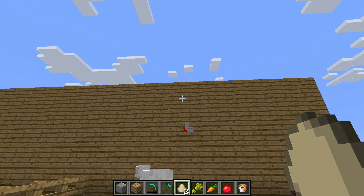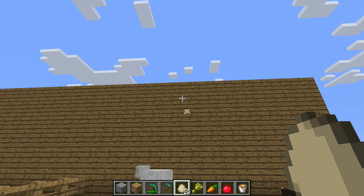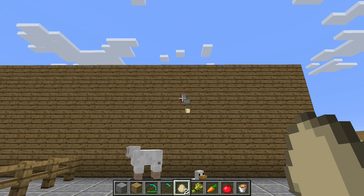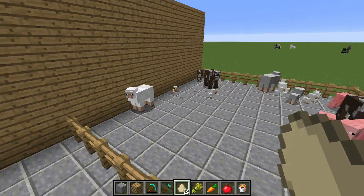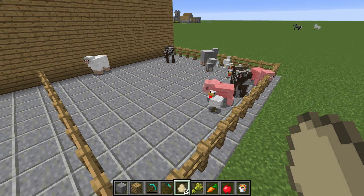Chickens drop eggs every once in a while, and I think the number was one out of six. Pretty close — we're starting to get some more. So anyway, if you collect a bunch of eggs, you can start reproducing chickens fairly quickly.